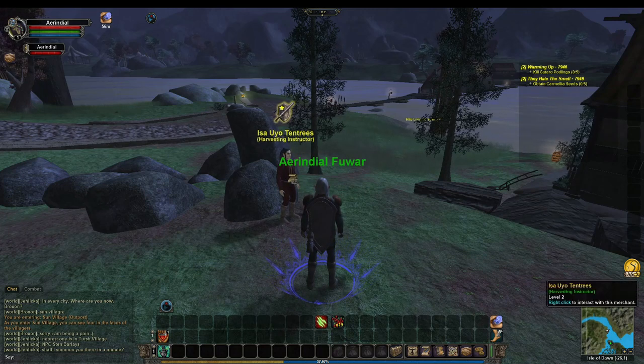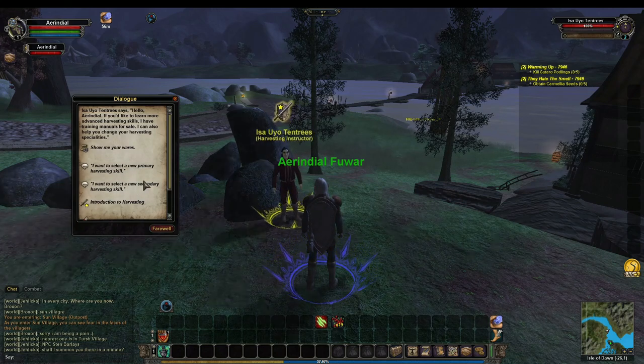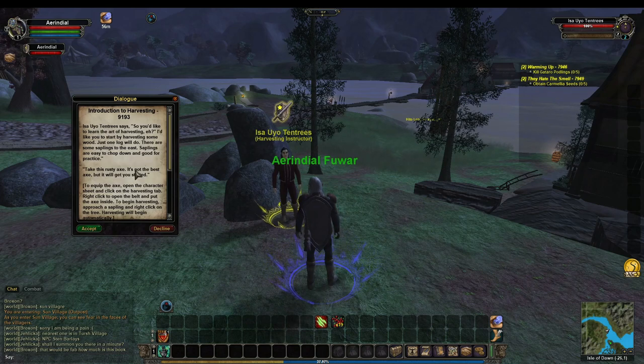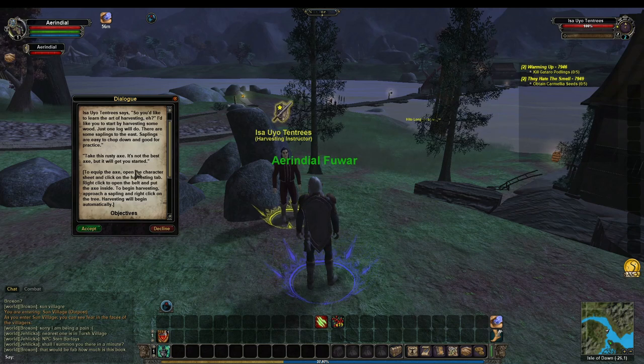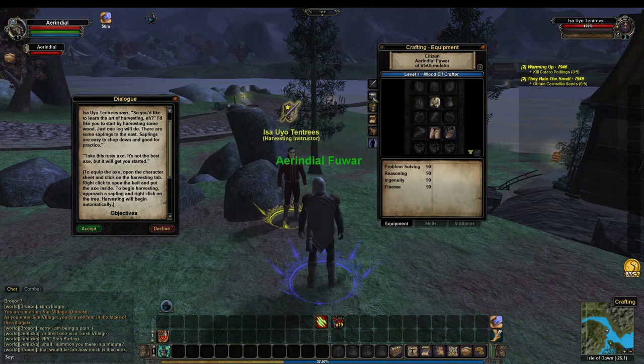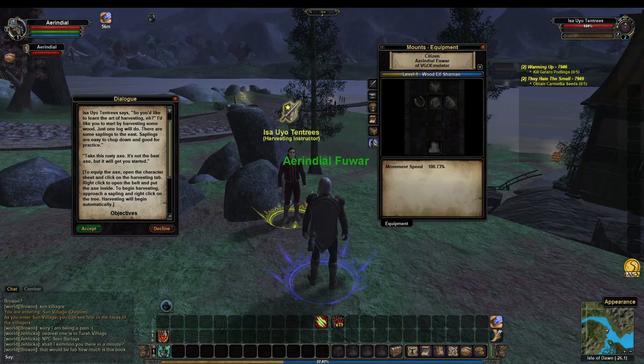The first thing you're going to see is that you have a variety of harvesting skills, just like in other games. What's really unique about Vanguard is that you have different sets of gear. If you open your character tab on the left-hand side, there are various tabs: the first is your adventuring tab, the second is crafting equipment, the third is harvesting equipment, then you also have one for diplomacy and one for your mount.